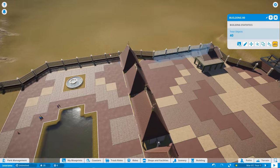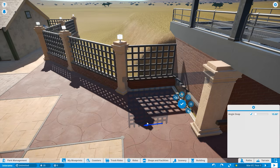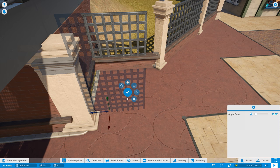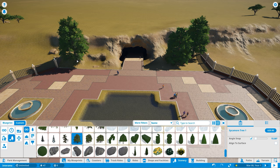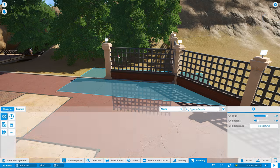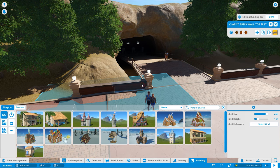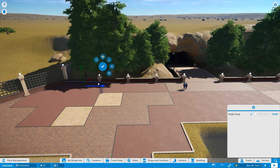One thing I forgot to mention: I added detail using the paths themselves and their different patterns. If you go to that Google Maps link in the description you can see the actual park — there's a ton of floor patterns at the entrance. I don't have enough resolution on the tile sets, but I tried my best to replicate the design. I'm actually really happy with how it came out. I wish you could do diagonal lines or concave border radii — if there's a way to do that, let me know.